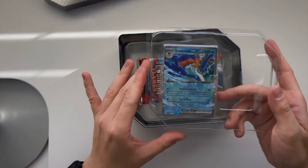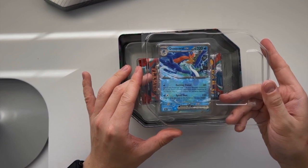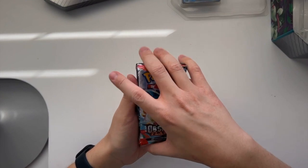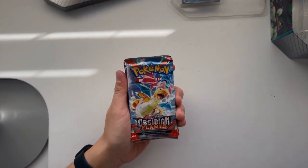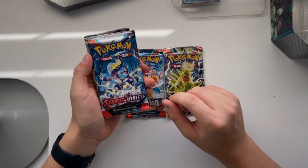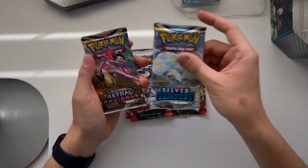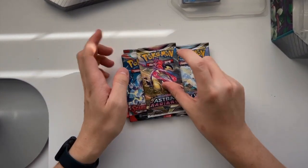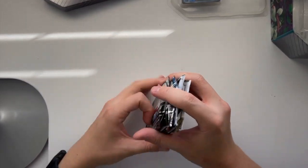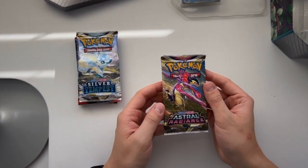As you can see in the package, we are going to get an EX promo card along with five booster packs. Now all of the tins are going to have the same booster packs. We're going to have two Obsidian Flames, one Scarlet and Violet base set, one Silver Tempest, and one Astral Radiance. I always like to open up the packs oldest to newest, so we'll start with the Astral Radiance.